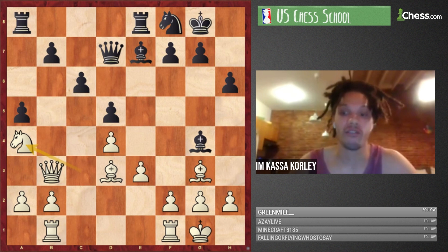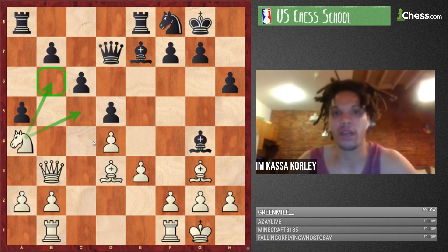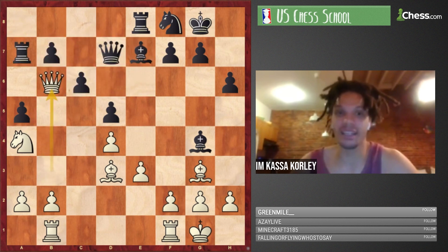First: Ra7. We see Ra7 sometimes in Slav structures — a6 Slavs — but you never feel great about it. You're splitting your rooks, not super desirable. But it's really the only move — there's no reasonable way to deal with Nb6 and Nc5. If you part with the dark-squared bishop that's not great, and this fork is extremely annoying. If you go Rd8, Nb6 is still an issue and Bc7 wins an exchange.